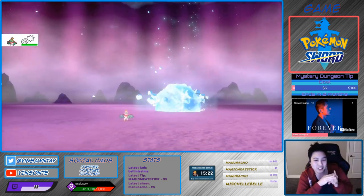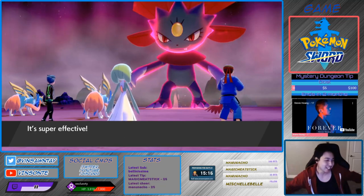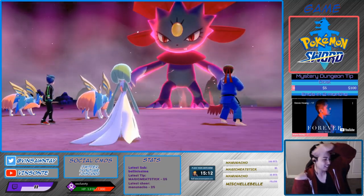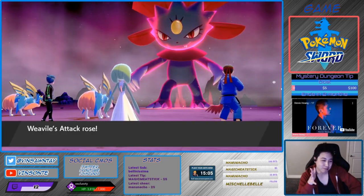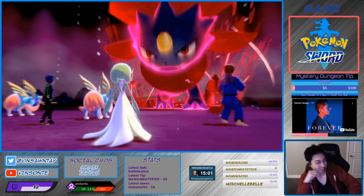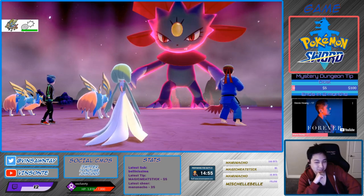If you want one, just add yourself to the queue and I will breed you one. I'll breed you any of my hidden abilities — I have like two boxes of them. So if you're watching this video and want a hidden ability Pokémon, drop by the stream, add yourself to the queue, and I'll breed you one.